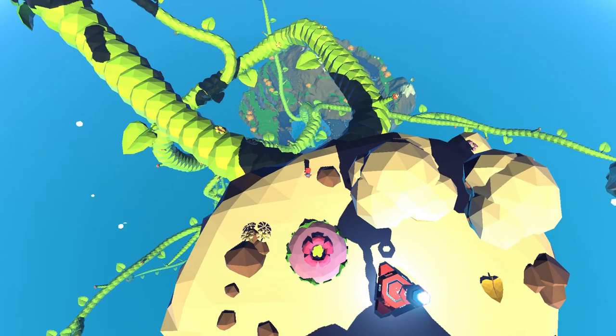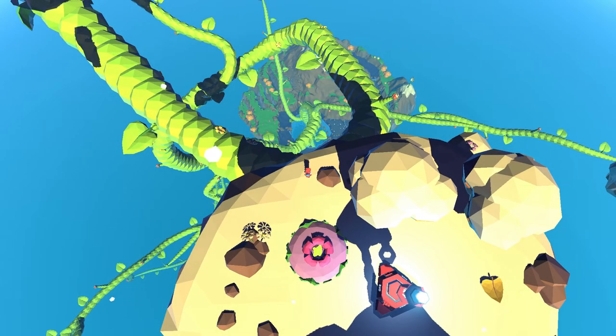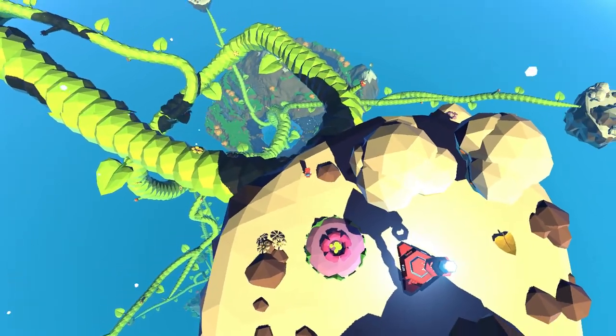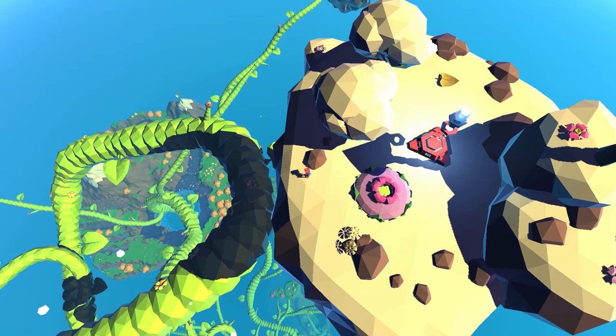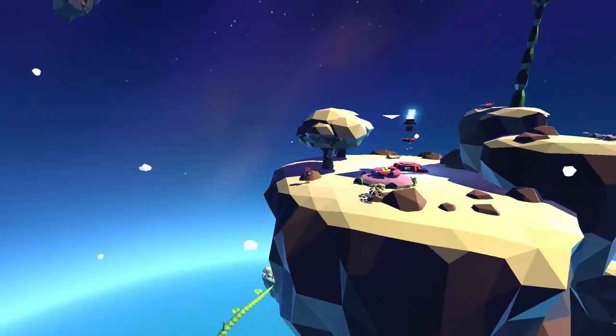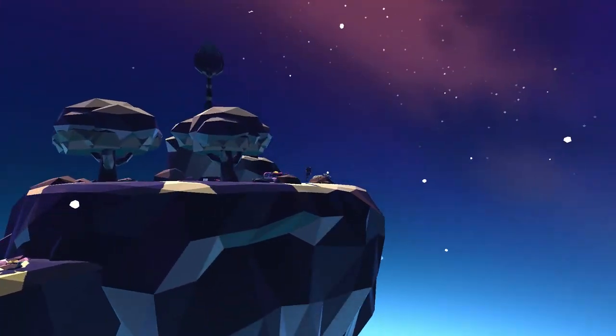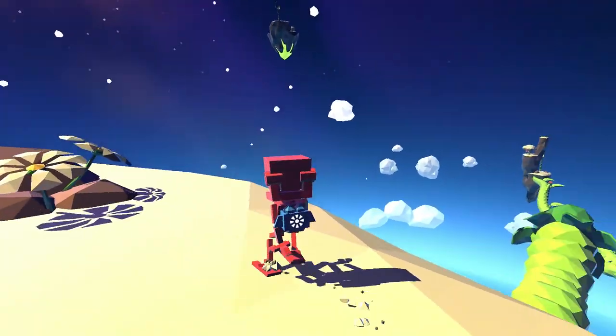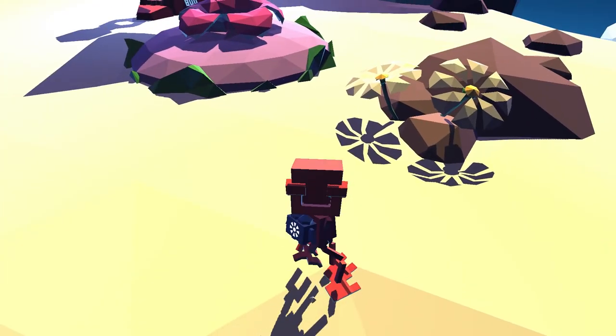Hey everybody, welcome to Grow Home where I'm going to show you the Red Cow Robot trophy. You get this by falling a thousand meters, landing it, and surviving. I chose to do this as soon as possible, so you have to reach a thousand meters, which is about tele router number seven.